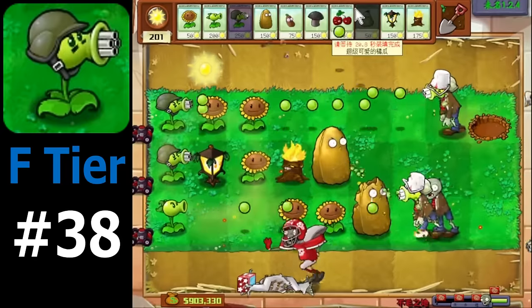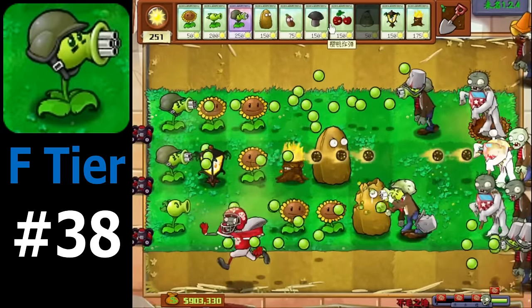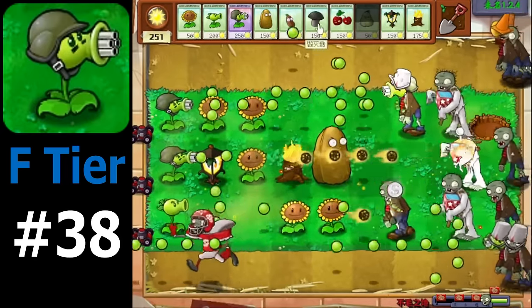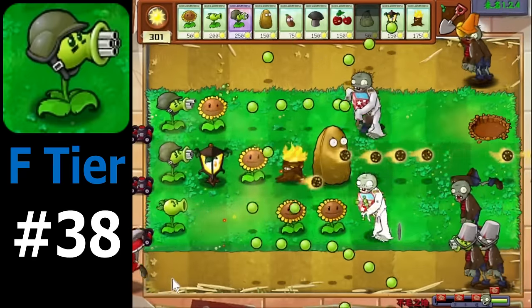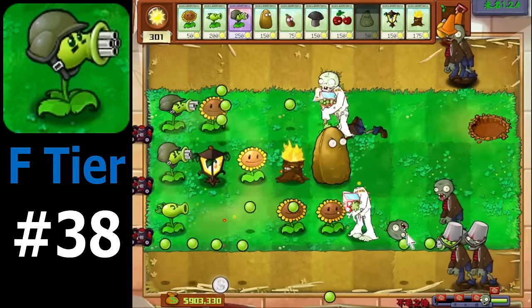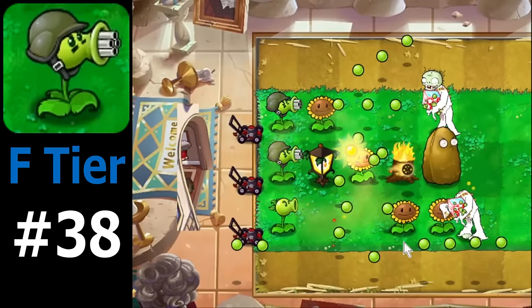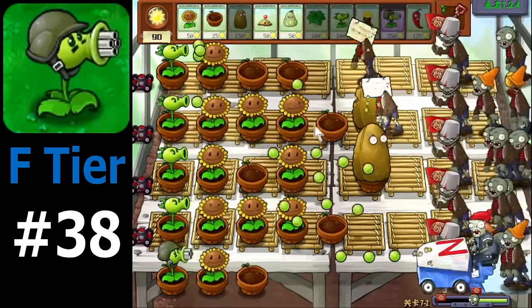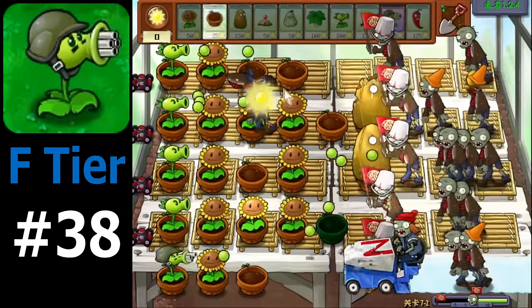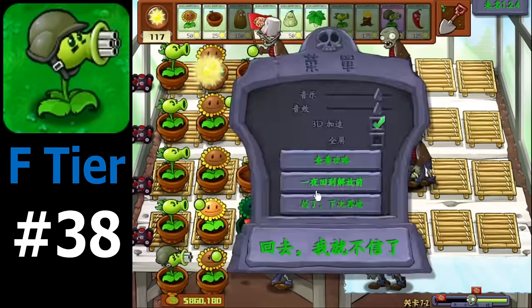The final F tier plant is Gatling Pea. Simply put, Gatling Pea is a 250 Sun upgrade to double one Repeater's damage. Why even bother? Support plants like Planturn, Torchwood, and even Snow Pea effectively double the damage of not only just one plant, but an entire lane or even a group of plants for much cheaper, and are also compatible with not just Repeaters, which aren't even that good compared to all the other attacking plants. Don't even bother with Gatling Pea. It's an easy F tier.